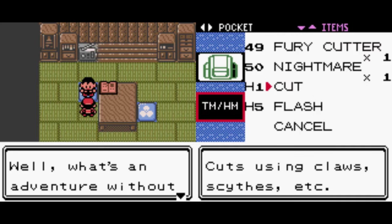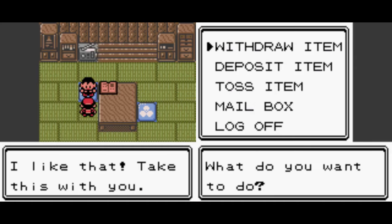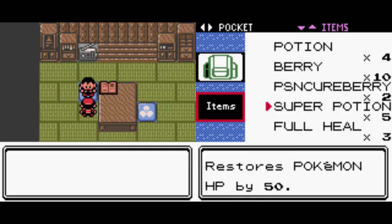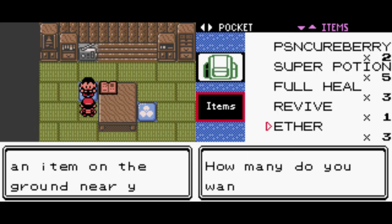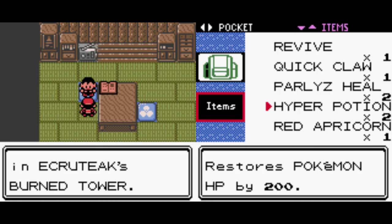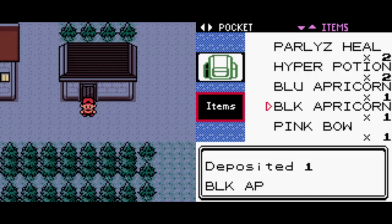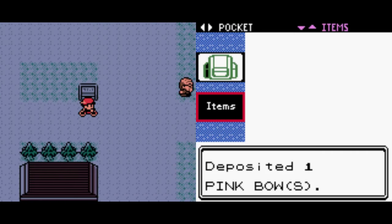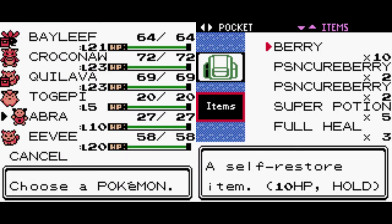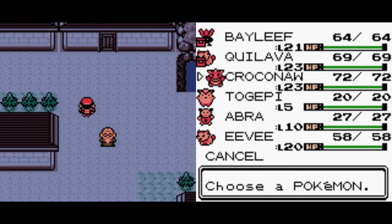I have to remind myself that I don't have to read the text with one game anymore, because this is Gold and Silver, and I don't have to do that. Crystal is gonna be the game where I do all the reading, because Gold, Silver, and Crystal pretty much have the exact same storyline. I'm playing Gold like I'm playing Red and Blue, where I have one game do the whole dialogue thing while the other breezes through.